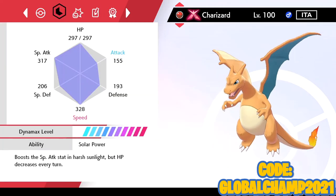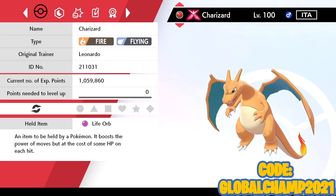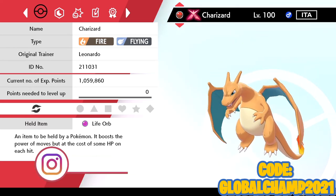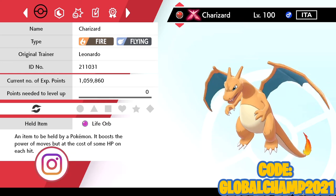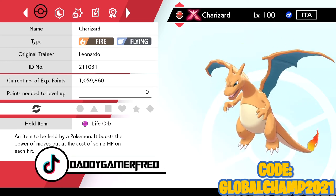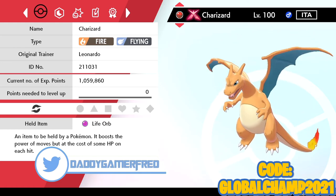So it's just a normal Charizard, not a shiny one. It would have been dope if it were shiny, to be honest, but we take what we can get. Let me know in the comments your thoughts on this Charizard. Do you appreciate the Pokemon Company doing stuff like this? I think it's pretty cool because it adds real-life competitors and champions into the game — his name is literally right there on the Charizard that the world can now add to their game, and I think that is pretty cool.